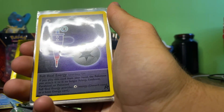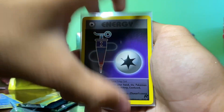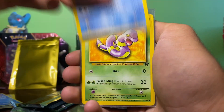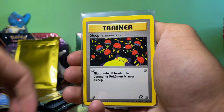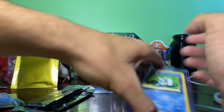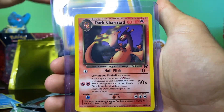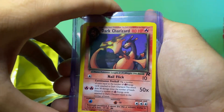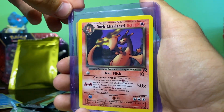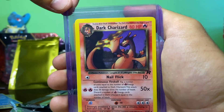Here's the beautiful recap going through the booster pack again, sleeved: Full Heal Energy, Dark Gloom, Psyduck, Ekans, Abra, Sleep, Grimer, Eevee, Rattata — and the last two I put in sleeves because one's a Wartortle and I love the artwork, and the Dark Charizard non-holo. This is still a pretty expensive card — if you get it graded and it goes well, it does quite well. I might go get it graded — not really sure yet, but that is a beautiful card.